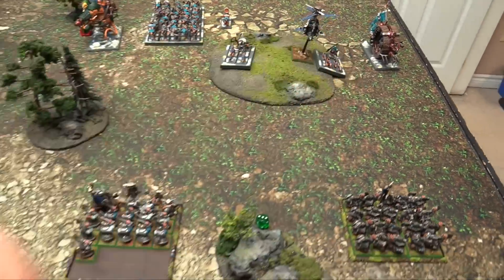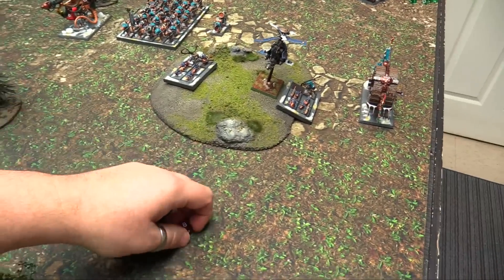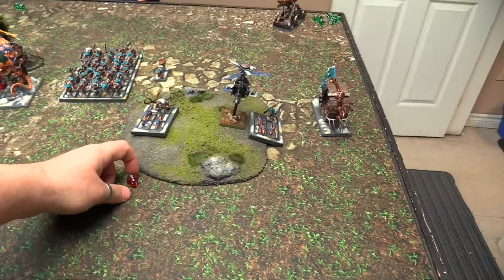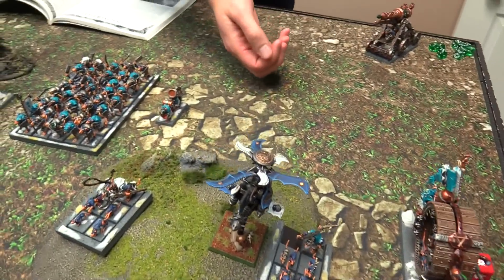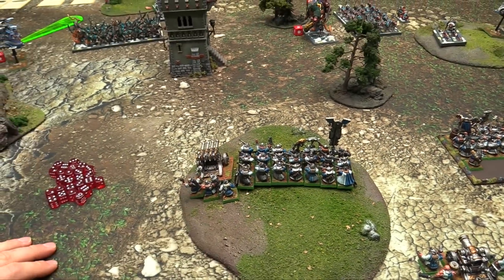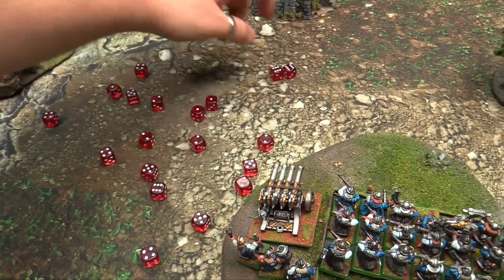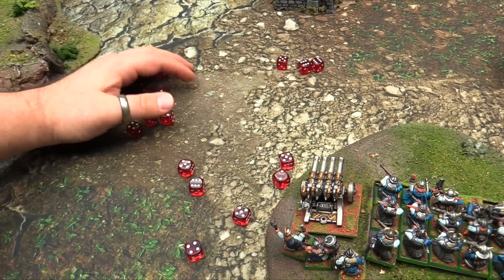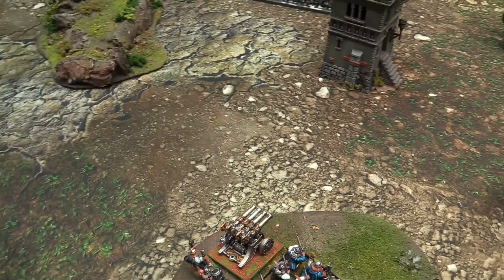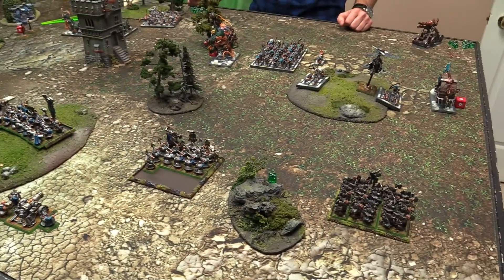Cannon fires into the Doomwheel - 10 from the back corner, goes all the way through, twos to wound, Strength 10. Gets a wound - three wounds taken, two left. Out-of-control test, he's fine. With regeneration gone on the Hellpit, putting 20 shots from Thunderers into it at long range hitting on fives, wounding on fives. Seven hits, zero wounds. Magic phase is also done, and there's no combat - over to Skaven for turn two.